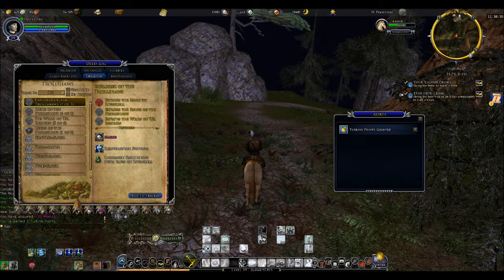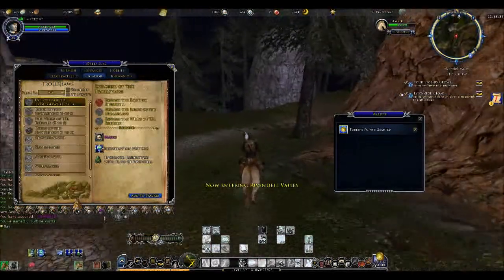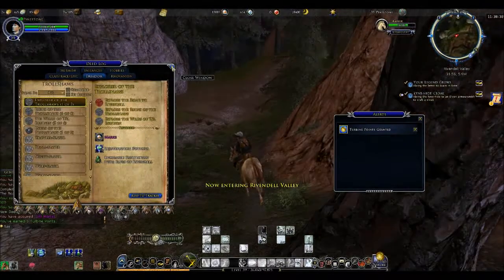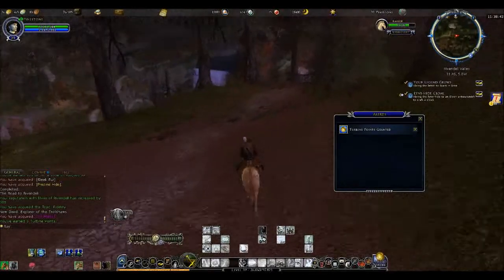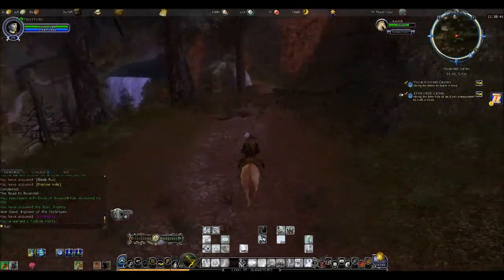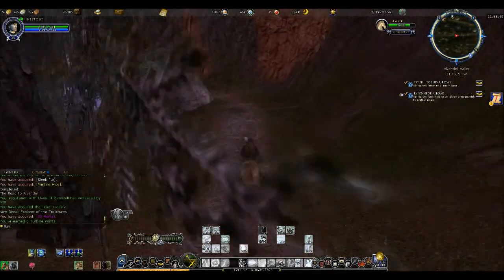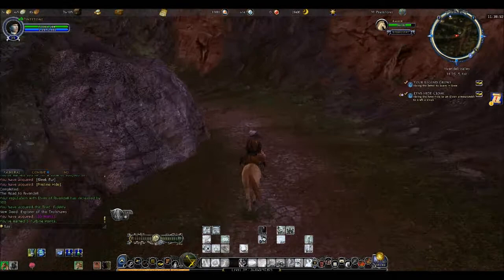You get the Road to Rivendell, the ruins, the Trollshaws - so there are three different sections. I would have thought I would have at least found something in the wilds. I guess this is acceptable when you complete it. I don't know what I missed, but I'm sure I missed something - probably some of the elite areas. I'm sure they have their own sections.